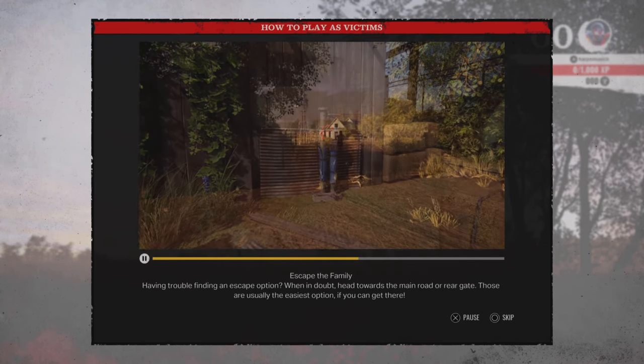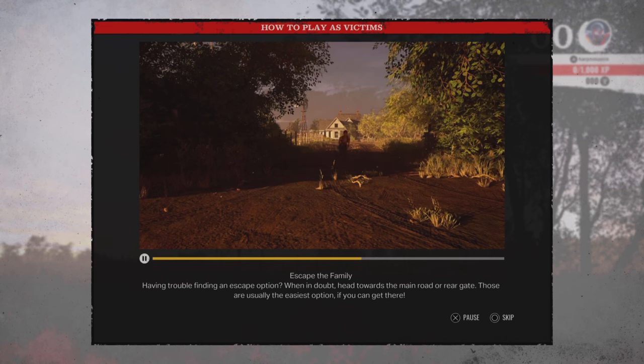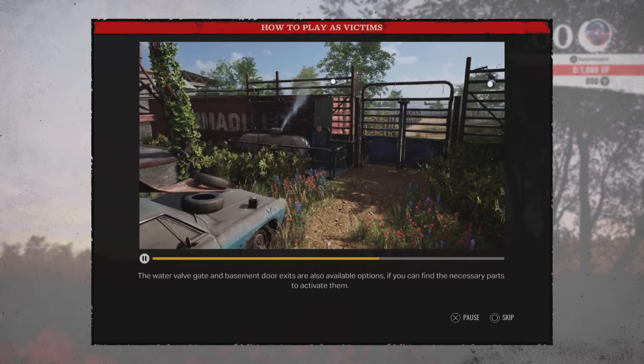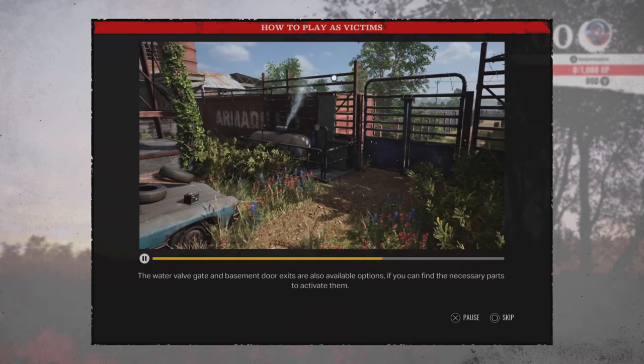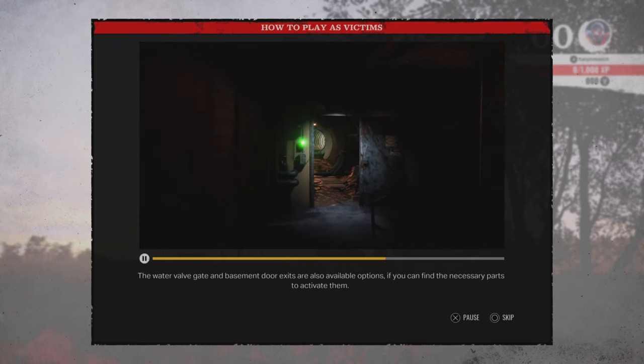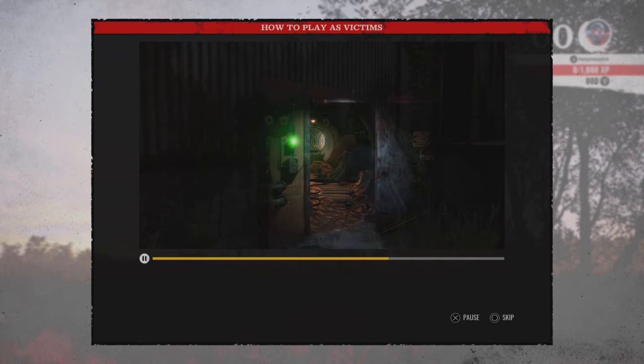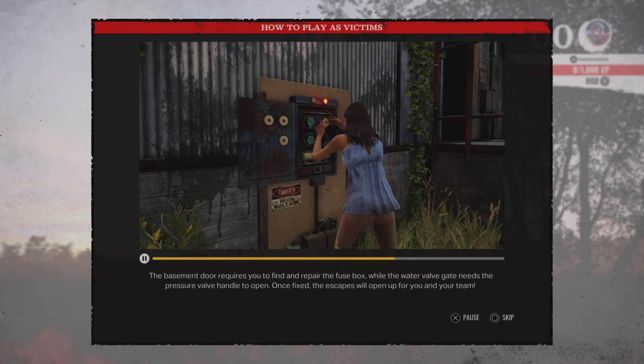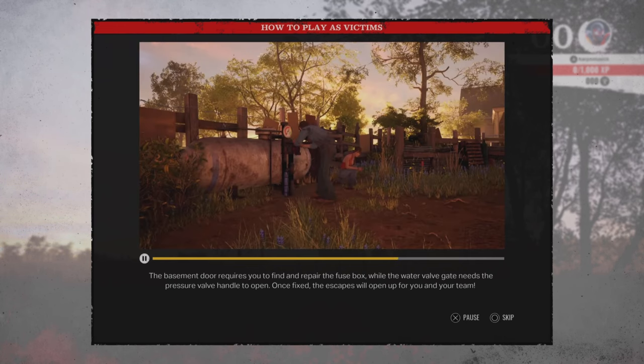Escape the family. Having trouble finding an escape option? When in doubt, head towards the main road or rear gate — those are usually the easiest option if you can get there. The water valve gate and the basement door exits are also available options if you can find the necessary parts to activate them. The basement door requires you to find and repair the fuse box, while the water valve gate needs the pressure valve handle to open. Once fixed, the escapes will open up for you and your team.